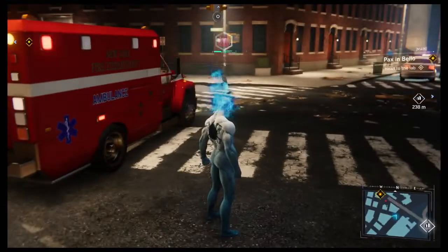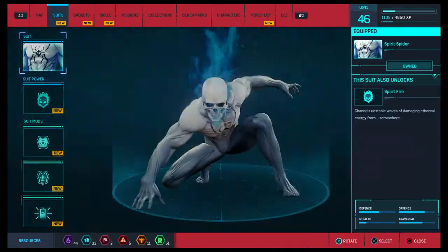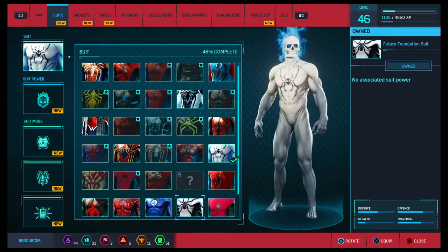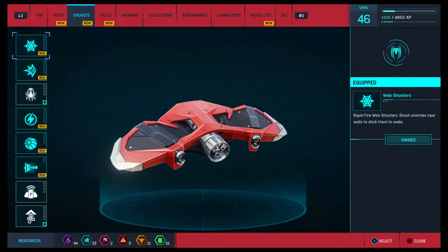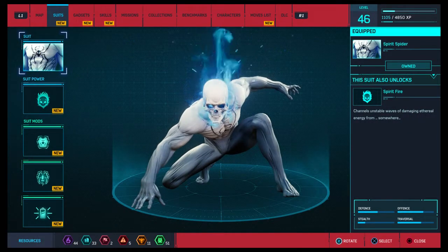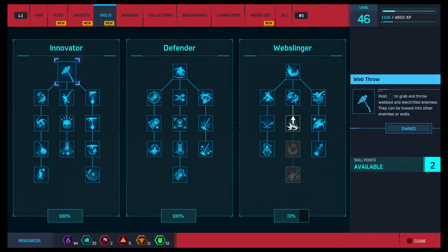I wonder how we get that last suit — it doesn't tell you how you get it. Maybe we get it at the end of the game, that's what I'm thinking. The Spirit Fire thing — it channels unstable waves of damaging ethereal energy from somewhere. Okay, interesting.